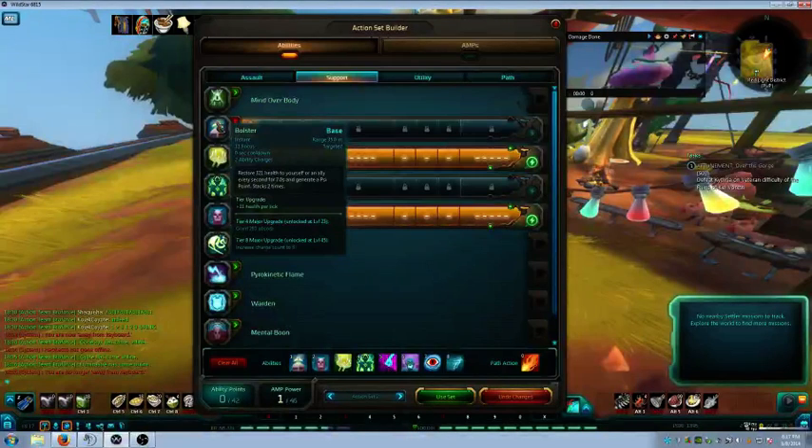The first ability is Bolster. It's a targeted ability where you target an ally and you have two charges. When you use one, you have one left. It puts a HoT on them - in this case it restores 321 health to yourself or an ally every second for seven seconds. It generates one Psi point, so you can get two Psi points from that ability alone.